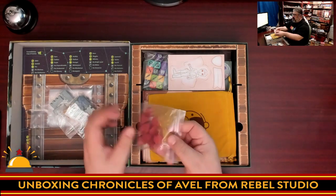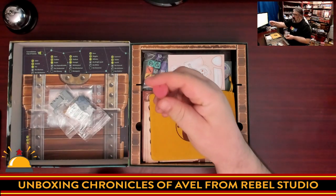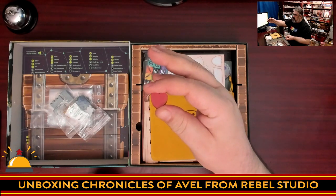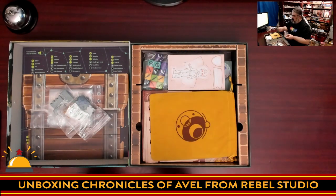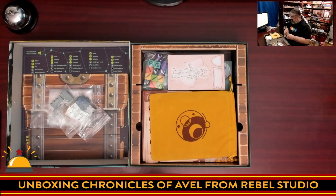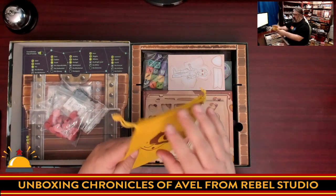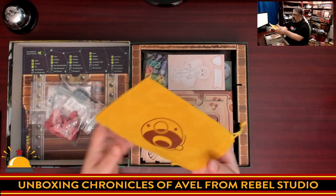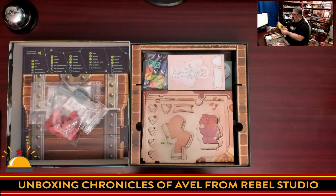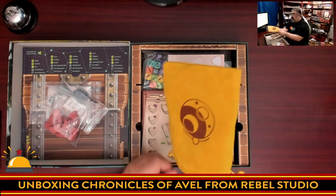We have hearts used for tracking your toughness. Note that in this game characters cannot die — they just become stunned if they run out of endurance, which is tracked with these hearts. What I really want to show off is the nice chunkiness of these pieces. Next we have a beautiful felt bag — the quality here is top notch.